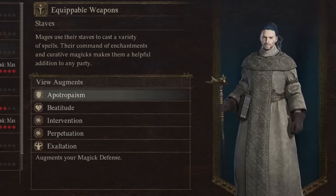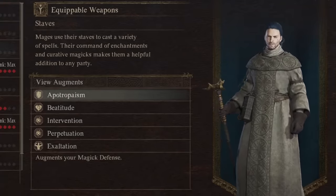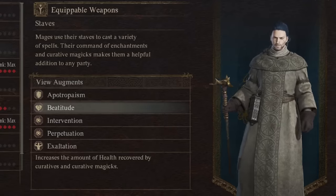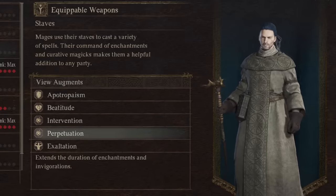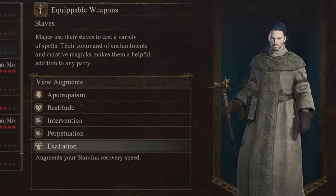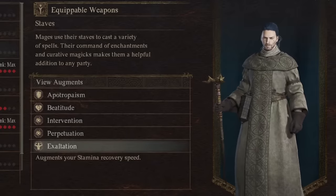Next we have the Mage. First, there's one that increases your base magic defense — also by 30% plus 45. Beertude increases the amount of health recovered by curatives and creative magics by exactly 10%. Intervention reduces the duration of debilitations on you by 30%. Another extends the duration of enhancements and invigorations by 20%. Finally, Exhultation augments your stamina recovery by 10 per second — so an extra 10 per second.